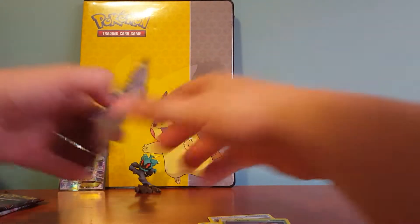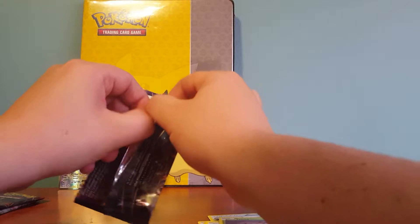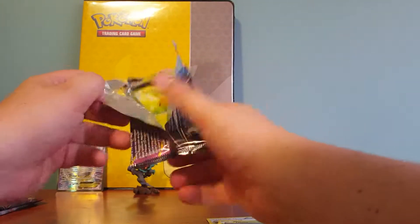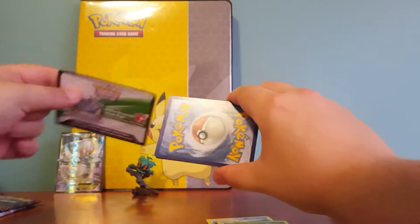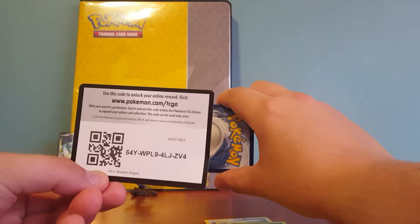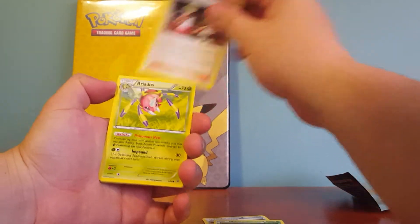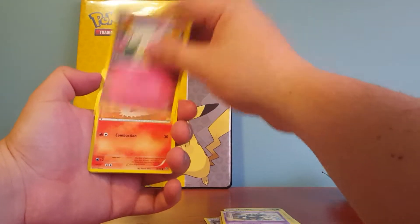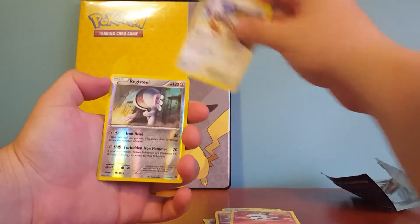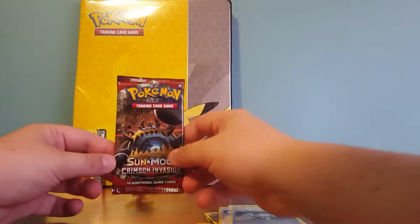Ancient Origins — probably one of my favourite sets of X and Y. Sorry about this video, guys, it's not the best. Got an Ace Trainer, Aerodactyl, Paint Roller, Comfey, Golett, Cottonee, Meowth, Registeel Reverse — pretty cool — and a Jolteon Holo. So a Holo and an EX so far, which is really good.